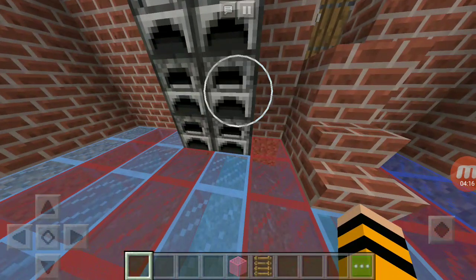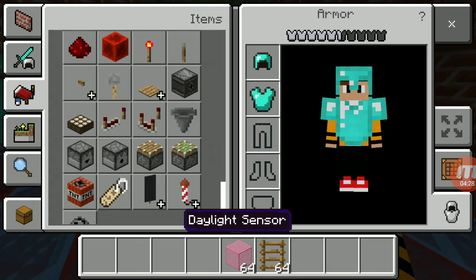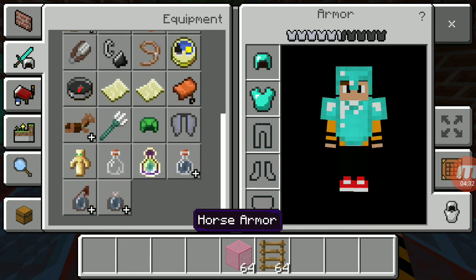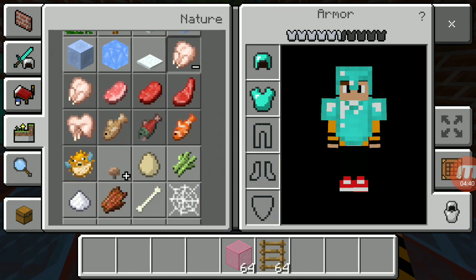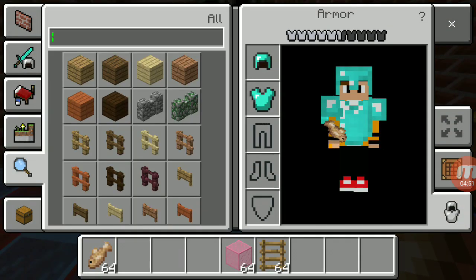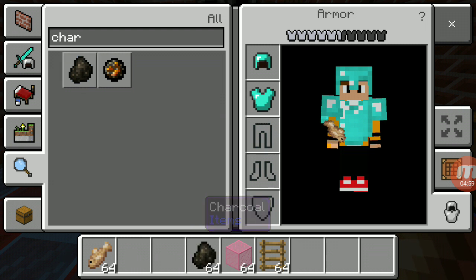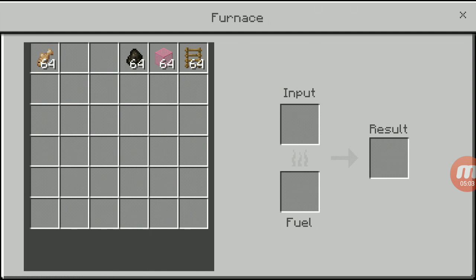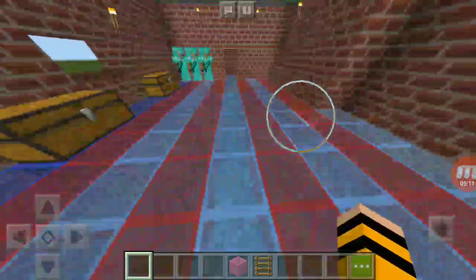I'm gonna go make some food, cause that's just how I am. What should we make? Fish? Maybe. There it is. Fish or meat? I'm gonna go with this. Now we need fuel for it — let's search this out. Charcoal. There we go. Put a little bit of charcoal in. It will be done soon, so let's just wait for that to be done.